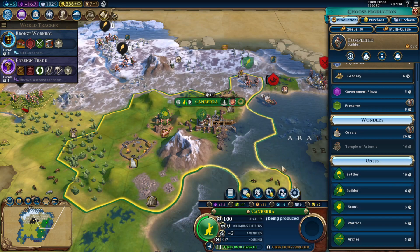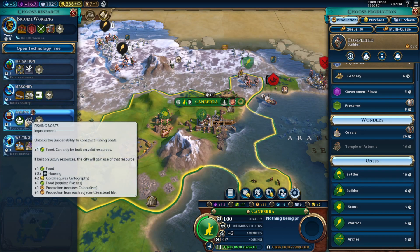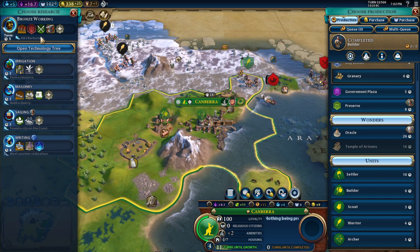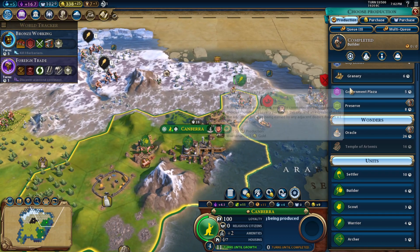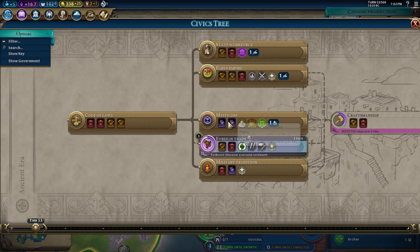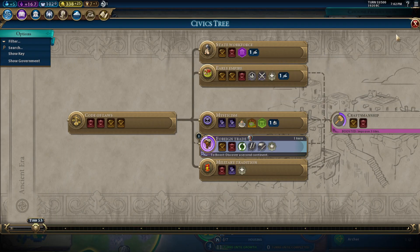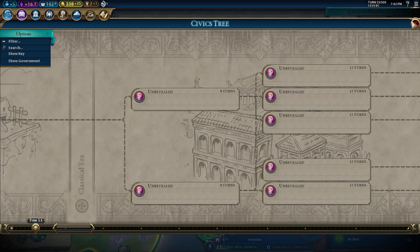Did I not get... oh right, I did not get the galley going. I don't need to worry about building my first district. Tiles have been improved — I don't know what any of those are at the moment.